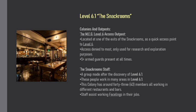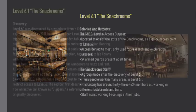The Snack Room Staff — a group formed after the discovery of Level 6.1. These people work in many areas in Level 6.1, with around 43 members all working in different restaurants and bars. Staff assist the working Facelings in their jobs.